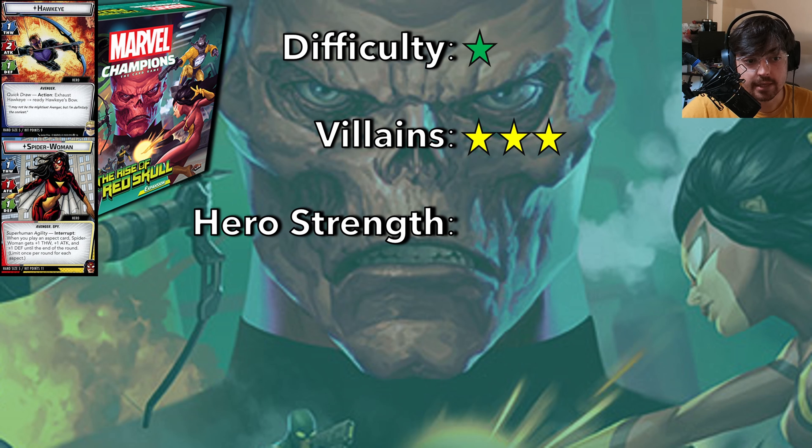The next category is hero strength. For this box I give it a 3. Hawkeye is a little bit below average, but Spider-Woman is pretty strong. Since she's quite good and Hawkeye is okay, it's about average strength for a box. You'll notice that the hero strength is above the difficulty for this campaign, meaning that if you just had these heroes, I don't think you'd have a very difficult time getting through the box on standard. Pay attention to the hero strength compared to the difficulty of the box, because that will greatly affect your experience, especially if this is one of the first campaigns you're getting.